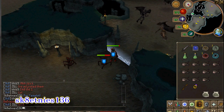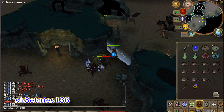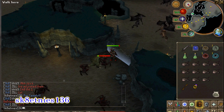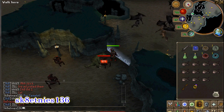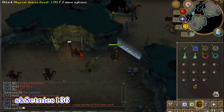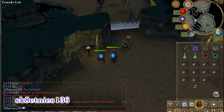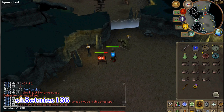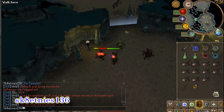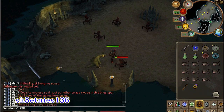For killing them, there's nothing really special to look out for. The only thing that's really different about them is that they'll teleport you around the room, but that doesn't do anything to really slow things down. As long as you have auto retaliate on, this is a real easy task. The only downside is it's not really AFK, but it's a pretty quick task that should go fast, and if you're lucky enough to get a whip or anything, it'll be well worth it.